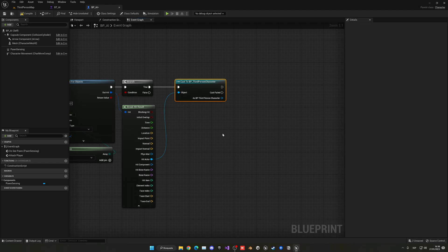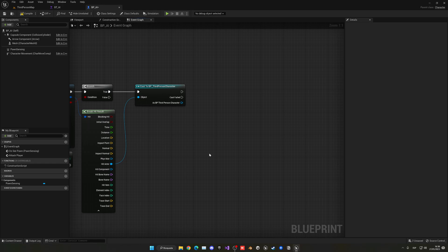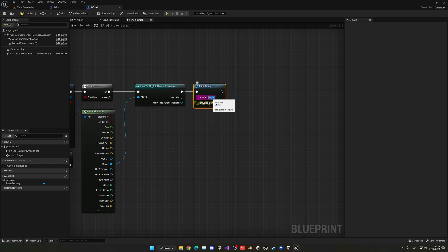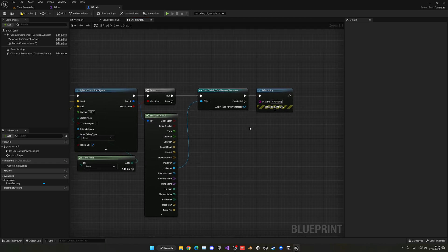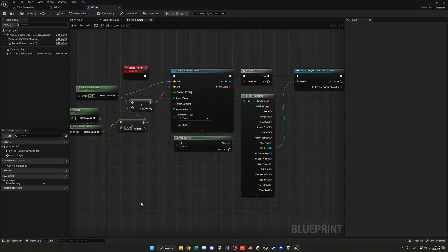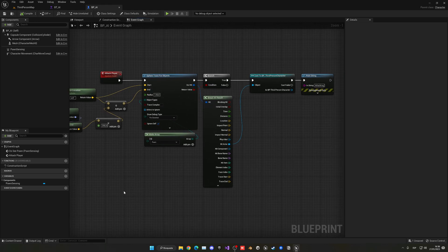This is a great way of detecting whether it's actually the player. You can also use tags but I think this is the fastest way. For now we'll print a message on screen so we know we are attacking — just so we know everything is working. I'm also going to add Draw Debug type for duration so we can see how this trace will look in the game and check the radius.